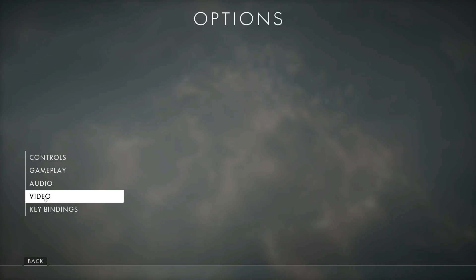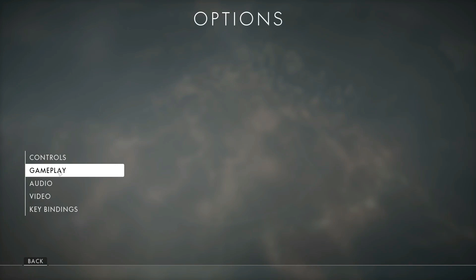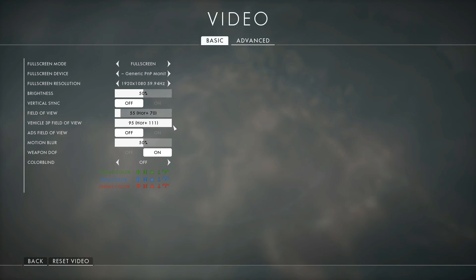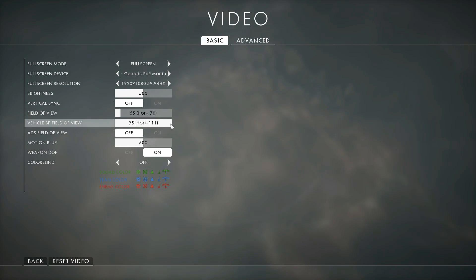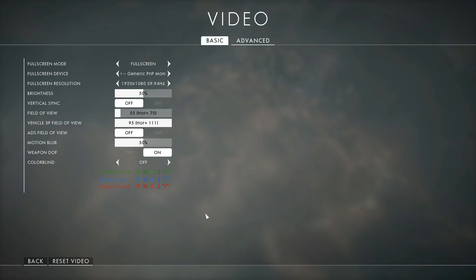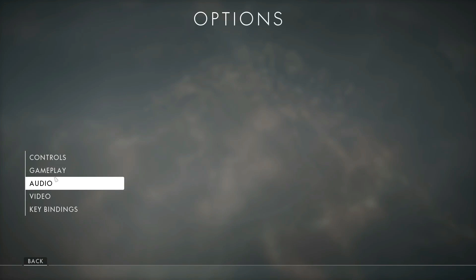I'm going to show you a couple more things you should be tweaking in the options. If you go to Video — console players may or may not have this feature — the third-person field of view needs to be maxed. At the max setting it gives you the widest field of view while in third person, and that's important because there's no more air radar. You need to use your own peripherals to spot enemy planes in dogfights, so you need to max this out.